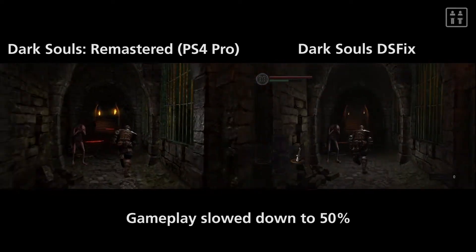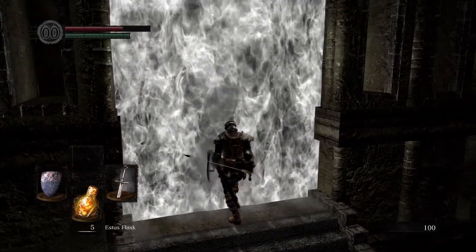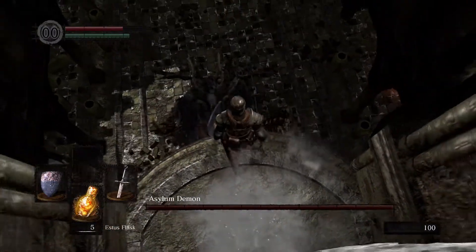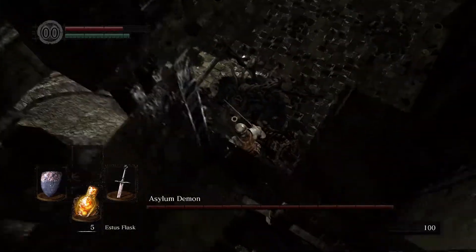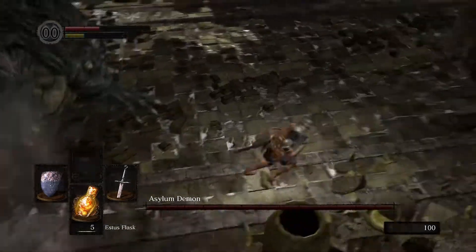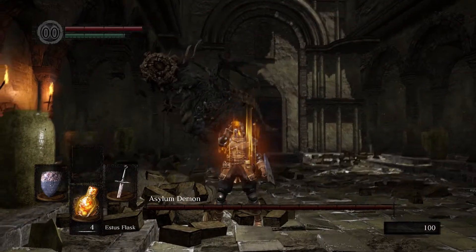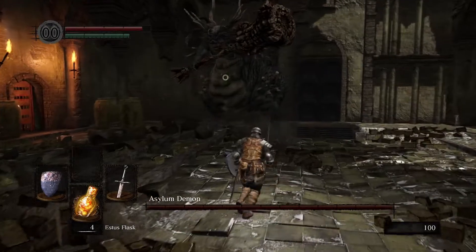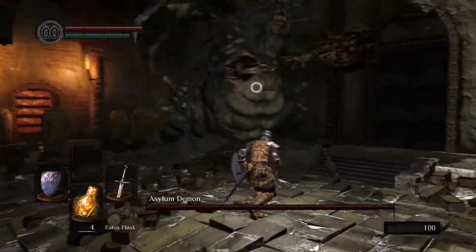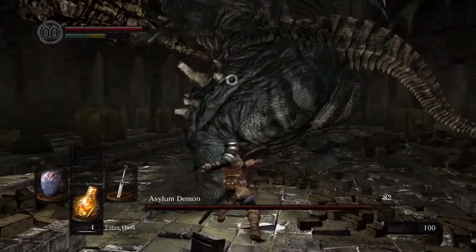Of all the things that have been upgraded and improved in Dark Souls Remastered, there's one thing that really bothered us while we were testing out the preview build. Motion blur has been added and at some points it looks absolutely dreadful. The effect is way too heavy, particularly when you're changing direction or circling an enemy, and we did not see an option to turn it off in the PS4 preview build. We're really hoping that the PC version will enable players to switch this off, because we definitely want to.